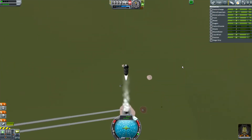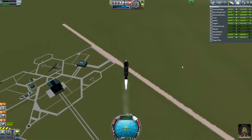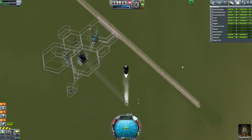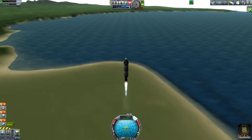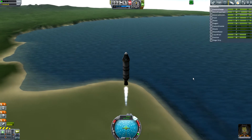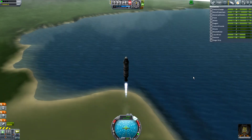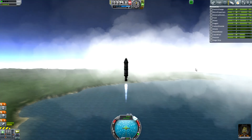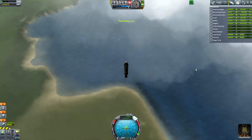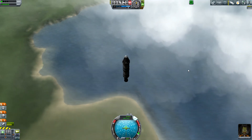Oh look, we're passing through the clouds — rather beautiful. When we get to five kilometers, or just below five kilometers, we will cut our engines and get a little more money, because we need a little money.